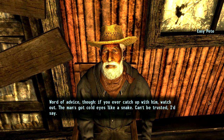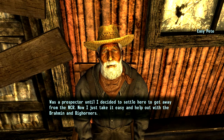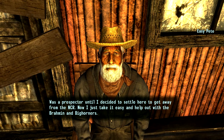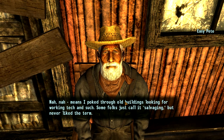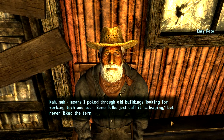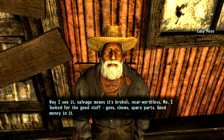Word of advice — if you ever catch up with him, watch out. The man's got cold eyes like a snake. Can't be trusted, I'd say. Why are you called Easy Pete? Was a prospector until I decided to settle here to get away from the NCR. Now I'll just take it easy and help out with the Brahmin and Bighorners. You were a prospector, like digging for gold and silver? Means I poked through old buildings looking for working tech and such. Some folks call it salvaging, but I never liked the term. The way I see it, salvage means it's broken, near worthless. Me, I'll look for the good stuff — guns, chems, spare parts. Good money in it.